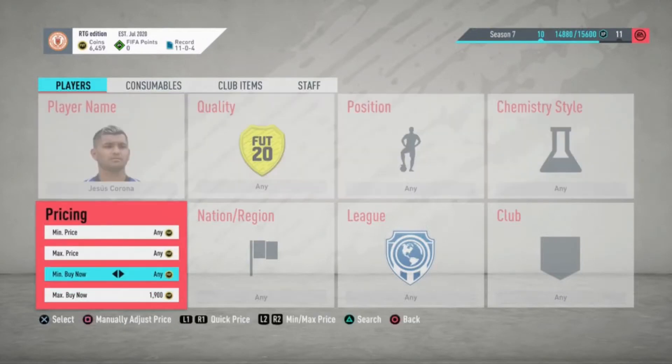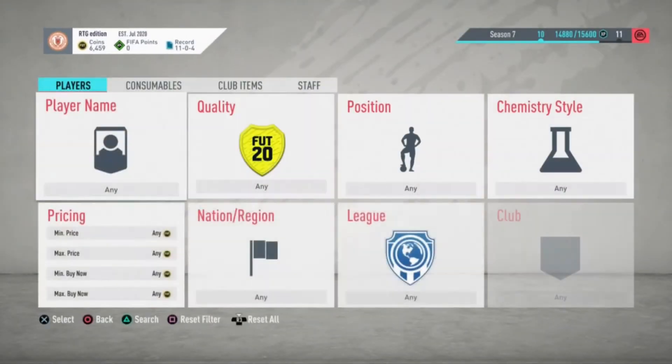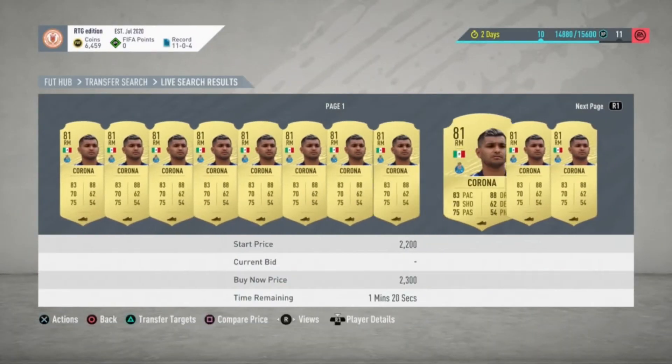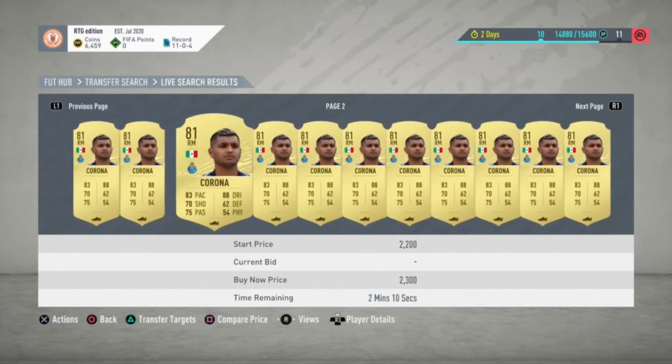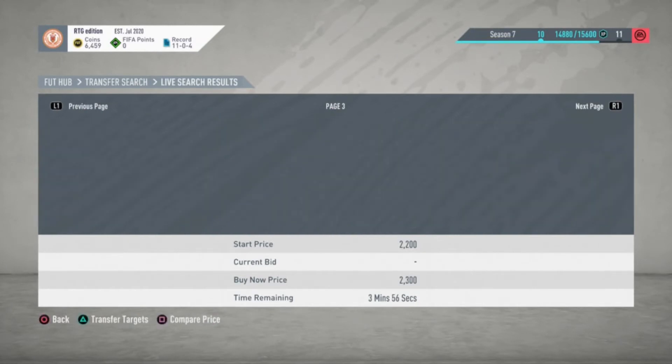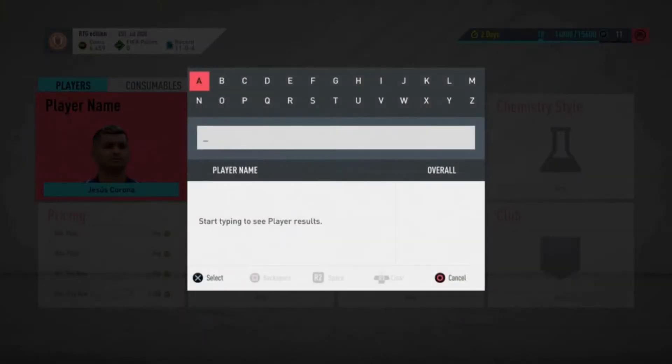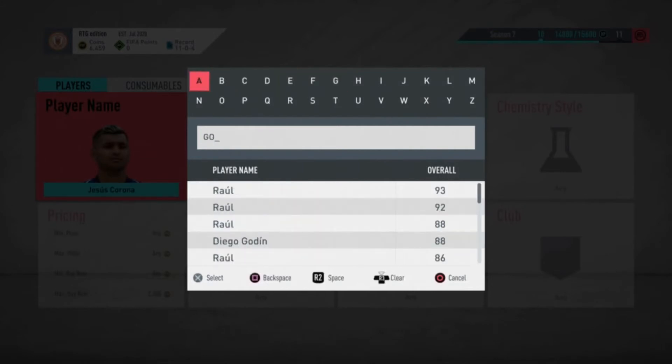Our next is Corona, which is probably one of the best investments. You can snipe him for about 1.5k — one just popped up for 1.4k. You can sell for 2k, so you can make some money in the meanwhile. Or you can buy for about 2.2–2.3k and he'll probably hit about 4–5k, as he's a decent-rated right back from a league that can be used in a lot of SBCs.